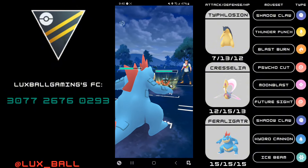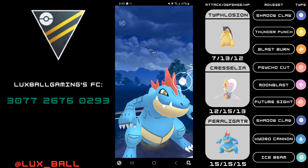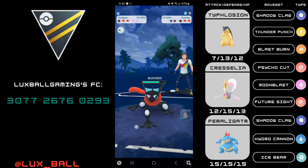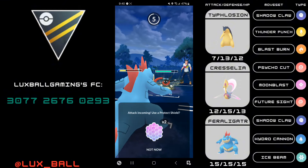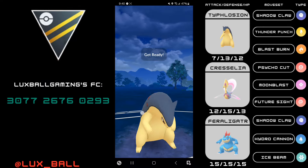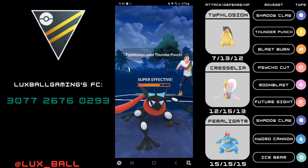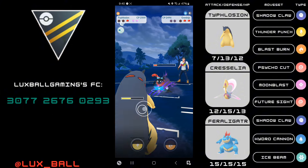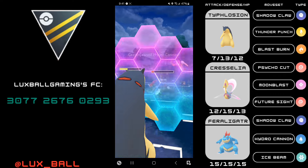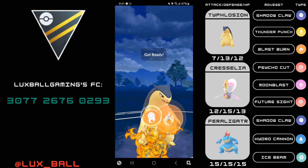I definitely encourage you to get at least one or two Typhlosions for Ultra League. I'd probably also get some more for Great League as well, just because we are going to have a Cyndaquil Community Day Classic and now is the time to get Blast Burn. Some teammates I paired this up with: Cresselia — if you run Cress on this team I highly recommend Grass Knot because that will take care of all Typhlosion's weaknesses to Rock, Water, and Ground.